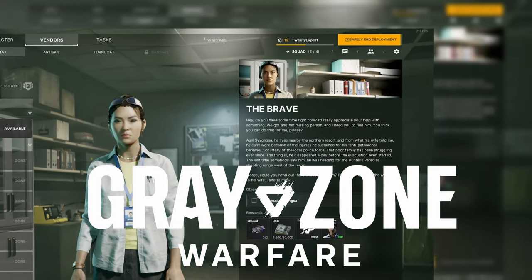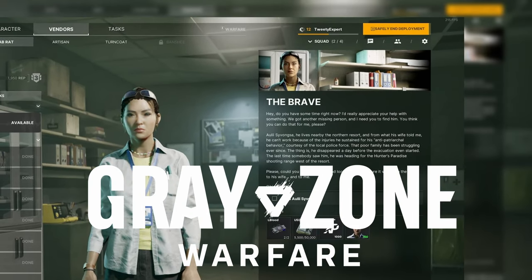You have the quest The Brave in Grey Zone Warfare. Here's how you find it. Pause for the map. This is in Hunter's Paradise, which is in the northern portion of the map. Follow the white dot for your objective.